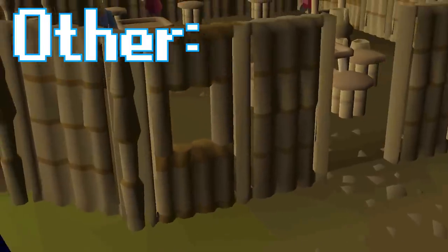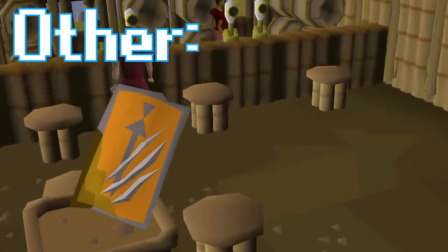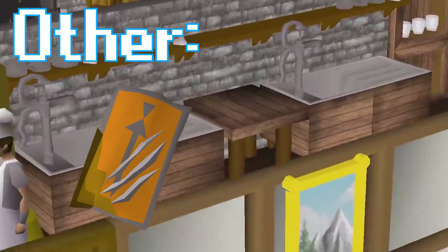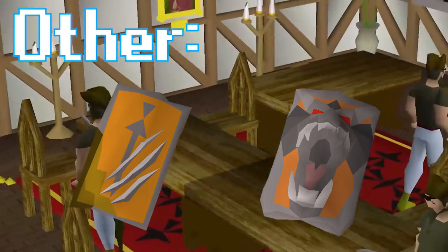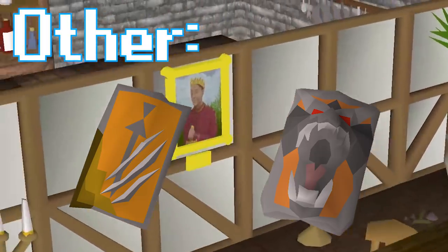On that note, I am allowed one last item — the Anti-Dragon Shield. Without it, I cannot kill Elvarg for Dragon Slayer. There's also the incredibly rare chance that I obtain a Draconic Visage from Metal Dragons, allowing me to create my own Dragonfire Shield. This would be my only protection against Wyvern Slayer creatures, unless we allow for Elemental Workshop 1. Let me know what you think about this in the comments below.